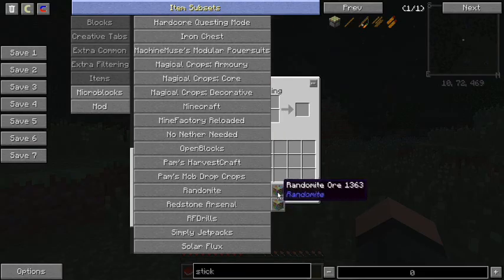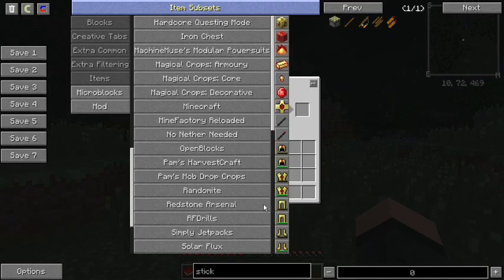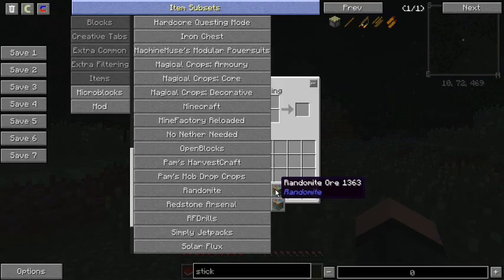Randomite — all this does is add two ores in. When they're broken, they drop various vanilla ores, gems, and whatnot. I've gotten iron, gold, diamond, emerald, lapis, redstone. You can't go wrong with it. Especially if you're not in extreme hills and you want an emerald — Randomite has you covered.